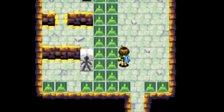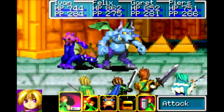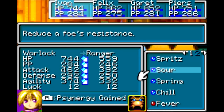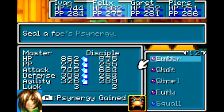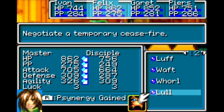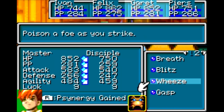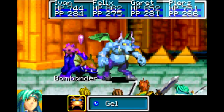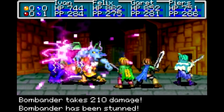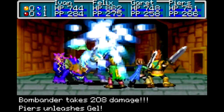Now this room, we've got this block here that's going to mirror your movements. We've got to get it to a certain spot. But first things first, I need to kill that Bombander on the left. Let's go with Blitz instead. The Bombander is weak to Mercury — they could potentially stun you, so you want to watch out for that.